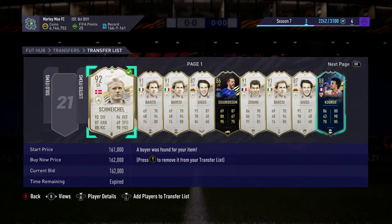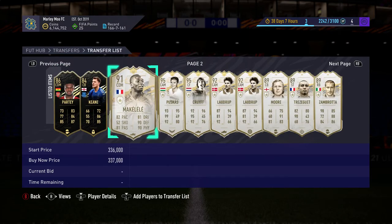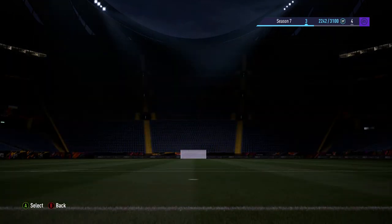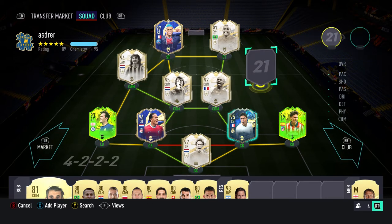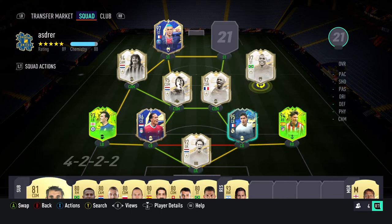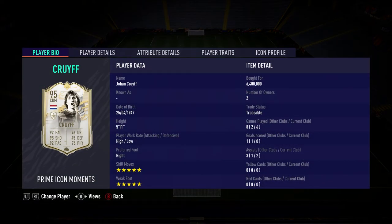We got this Cruyff for 162, paid 130. This card here was part of my team — I built a team, and if you're wondering where my coins went, this is it. We're going to get Neymar Team of the Season, switch it up and get Neymar in with our nine. This is my team — obviously Cruyff here, but this isn't the Cruyff that I got the deal on.